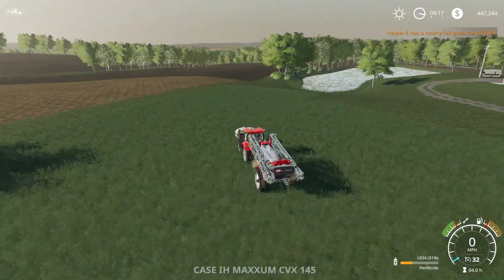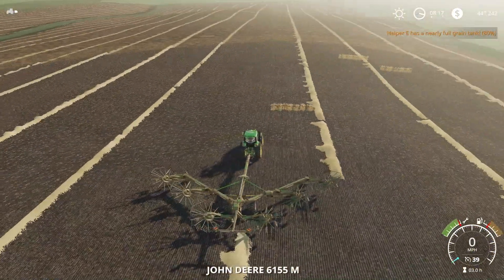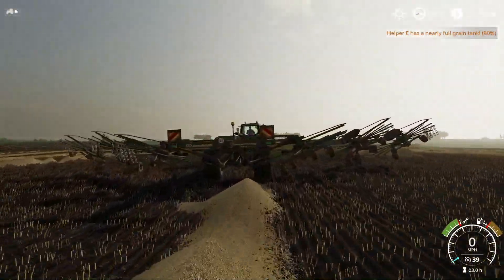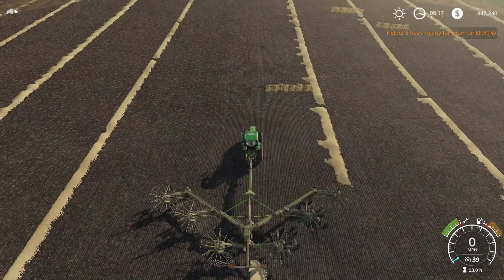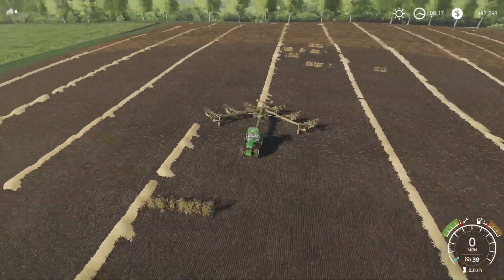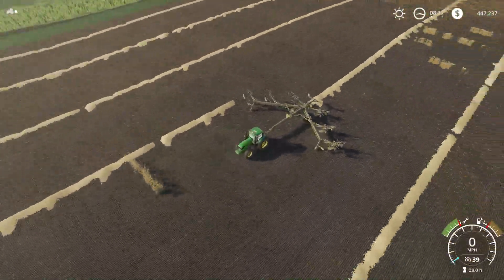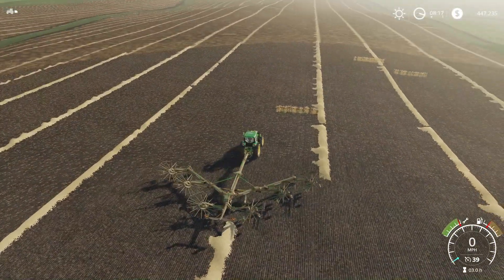I've got another toy - I might have shown it on the last episode but didn't say anything about it. I bought the Krone Swadro 2000. This is kind of like the dark green one we had on Kiwi, but I think I like this one better. It's the lighter green color, and this is the widest wind rower I've seen at 18 meters. Gonna be rowing up the straw here.